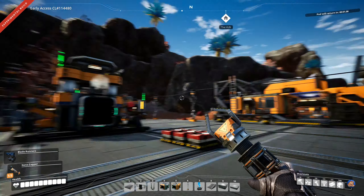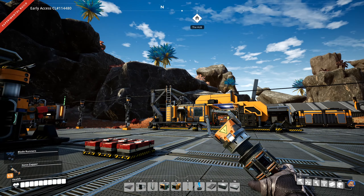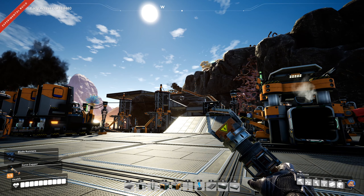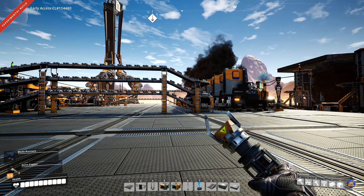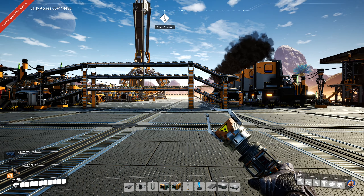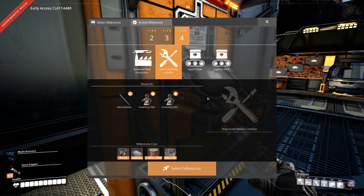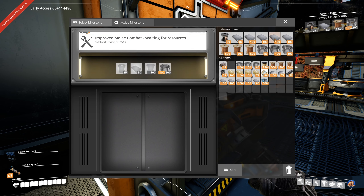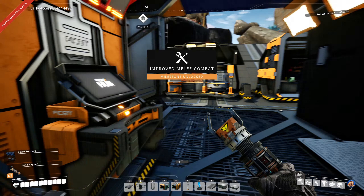Welcome back to Satisfactory. This episode is going to be riddled with some recording breaks. I need to set up the assembly line for copper sheets so that I can make pipe, and I also plan on building the coal power plants down near the sea. First and foremost, the one thing I definitely want is the improved melee combat so that I can get the Xeno Basher, because the Xeno Zapper isn't really that useful in terms of keeping me alive.